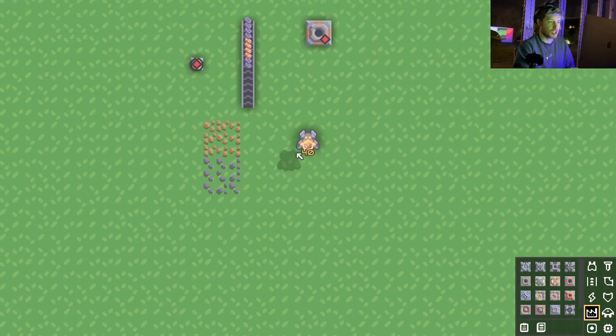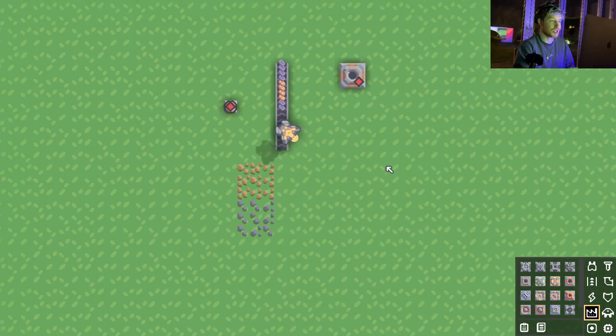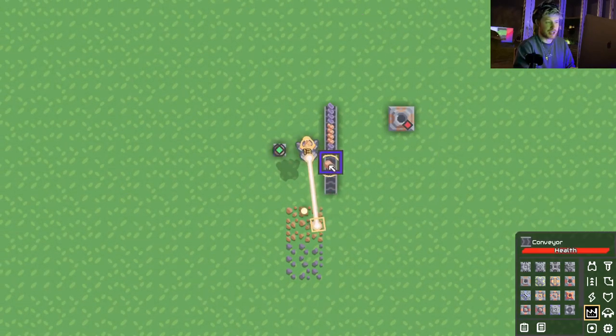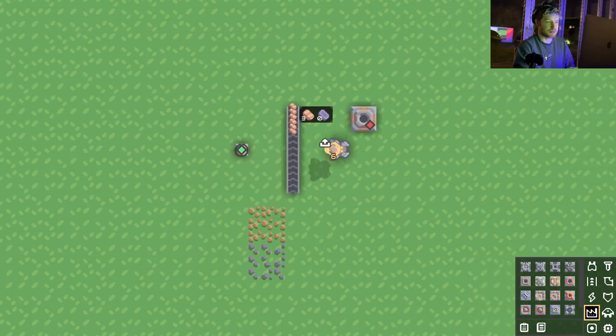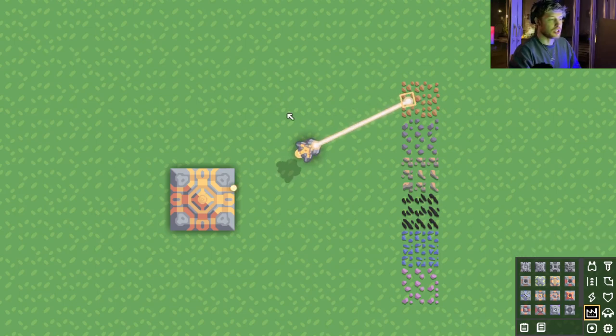We can't mine other resources whilst we have a resource in our ship. So if we want to remove this, we click, drag, and let go. This works if I want to drag into turrets, drag onto a belt, or drag into a building. If we've got resources in our belt that we don't want, just click on the conveyor belt, click the resource, and you get rid of it.